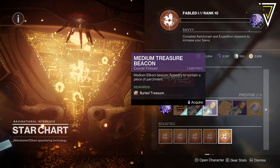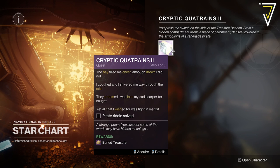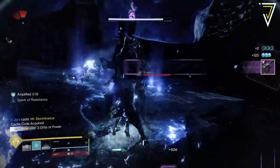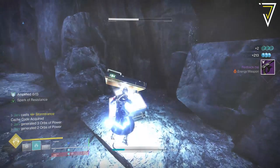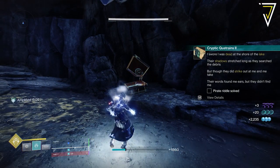Once you pick up part two from the star chart over in the Helm, this will trigger a five-part quest. The first riddle references the Bay of Drowned Wishes and we need to run that lost sector over in the Dreaming City and open the chest. If you're not sure where the Bay of Drowned Wishes is, check your map of the Dreaming City — you'll find it directly behind the landing zone for that destination.